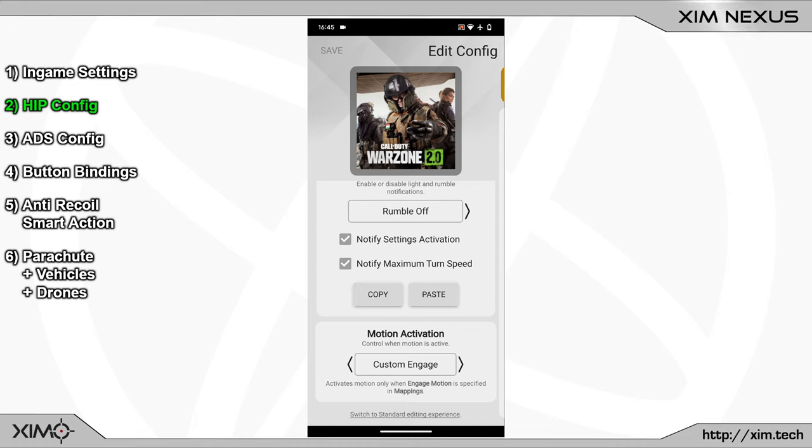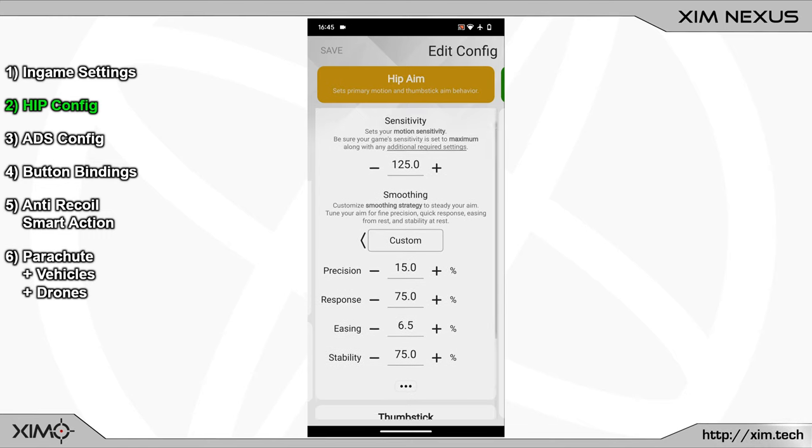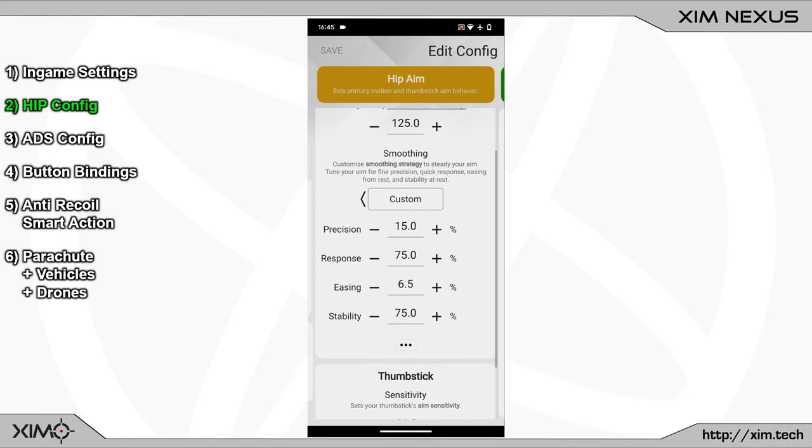Now swipe one time to the right to adjust the HIP settings. My preferred motion sensitivity is 125. The stick and motion sensitivity are the only two values that you should not copy — instead find your own sensitivity you feel comfortable with. The Warzone 2 Zim profile supports universal sensitivity, so if you already found your preferred sensitivity in a different game, use the same value. For smoothing, I prefer to use the following custom values, which provide a better aim assist experience in Warzone 2.